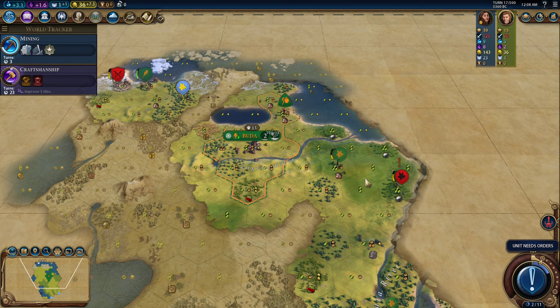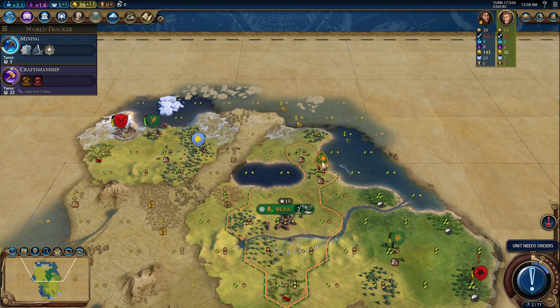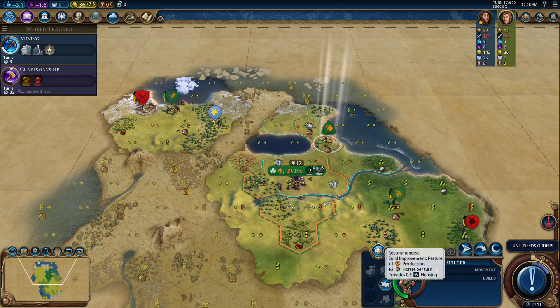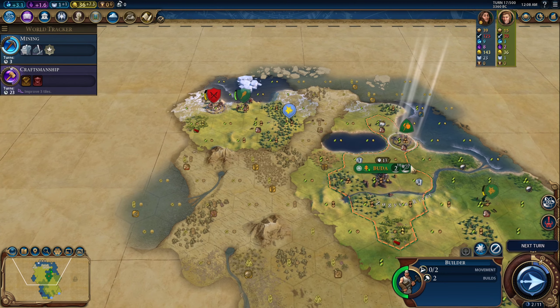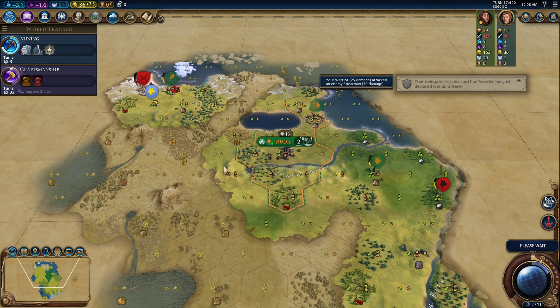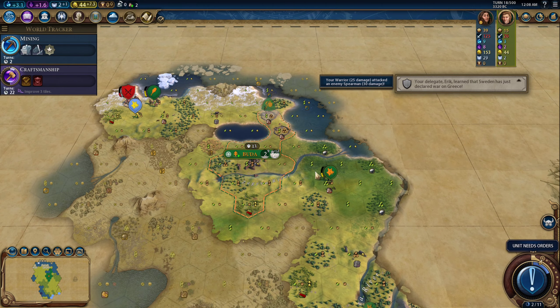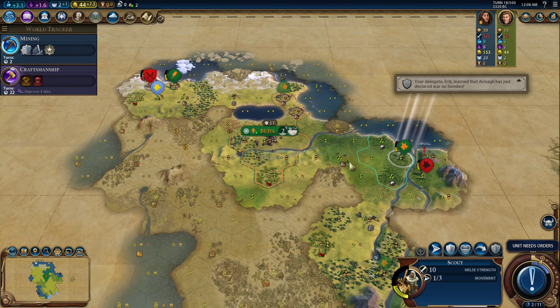I don't think I can go for a religion — it might be a little late. I've built two scouts, I've built a builder, I've built a Slinger, and then I'm going to build a Settler. So I'd have to delay my second city in order to get a religion. And Christina is biased towards building a religion, so she's likely to get one. I think the scout's going to make it back home, which means we're going to get raided — the perfect opportunity to improve our troops. We'll get a level on all units and then we'll go attack Christina.